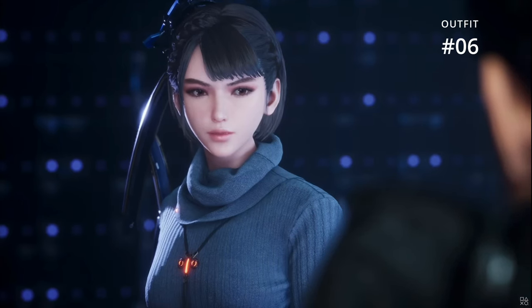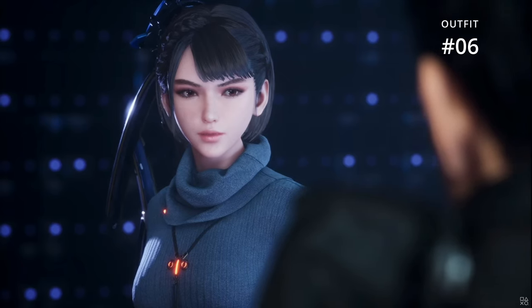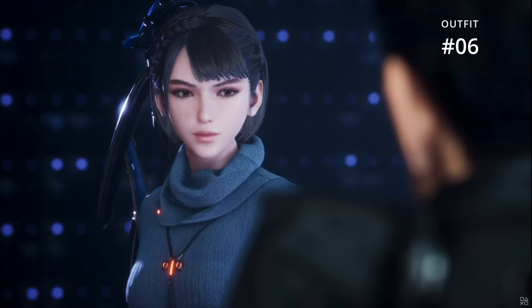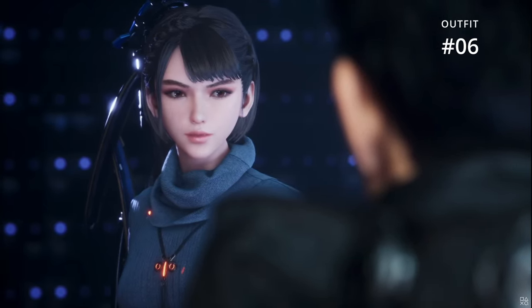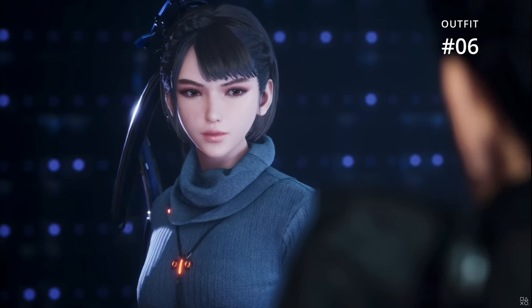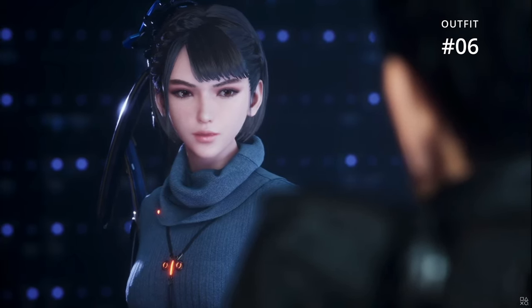Outfit number six is the turtleneck, also only shown once. A really nice looking gray turtleneck that Eve can wear. Similar to what we saw with the neon choker outfit, we see a beautiful yet different pendant hanging on Eve's necklace, telling us we'll be able to see Eve with different types of jewelry. The pre-orders for Stellar Blade are live, and part of the pre-order bonus includes outfit accessories such as glasses and earrings — making me wonder how deep the accessory component of character customization goes and whether we can customize the necklace or if it's tied to the outfit.